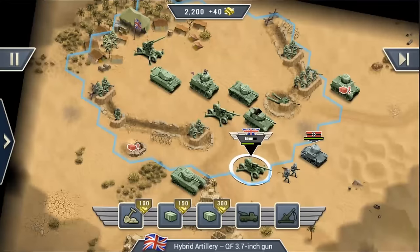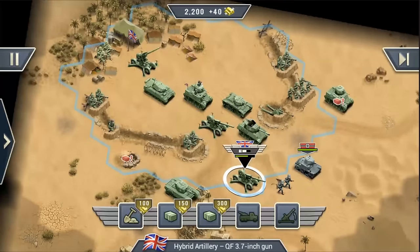That should cover all the major features and changes in 1943 Deadly Desert — it's out now on the App Store and Google Play. If you haven't already, download it and have fun! And as always, if you like our videos, subscribe, leave a comment, leave a like, and I will see you guys next time!